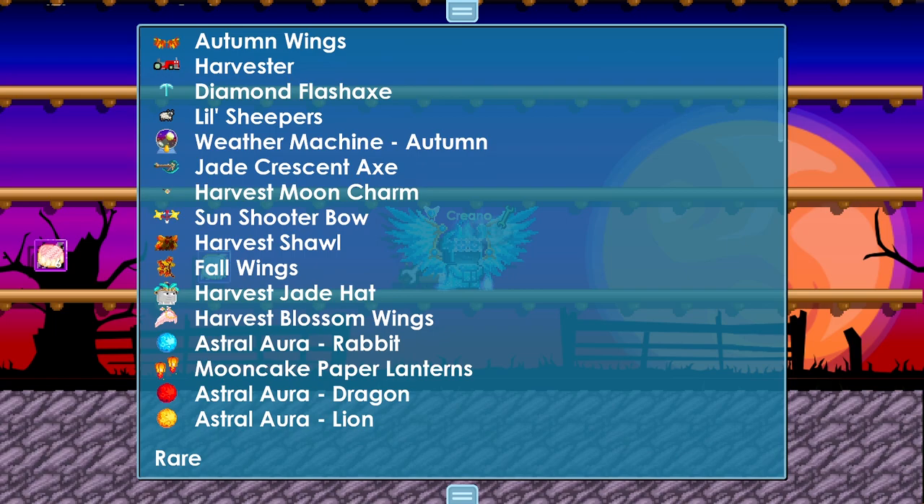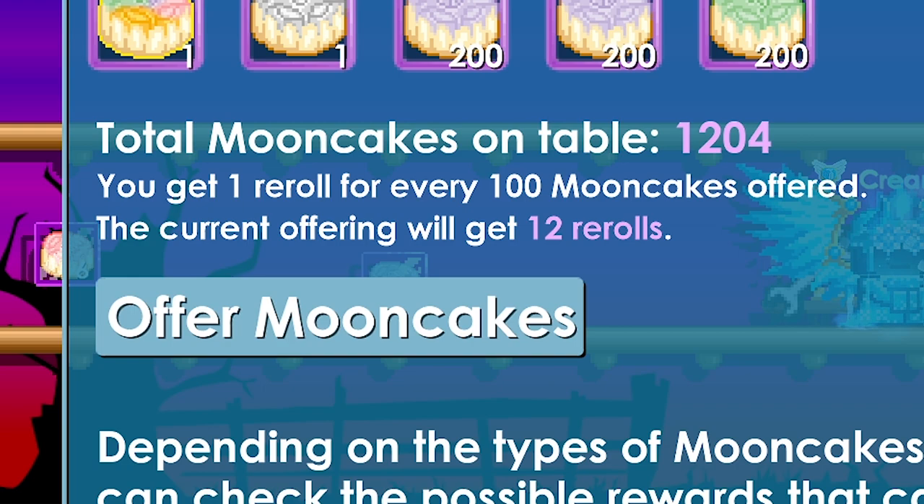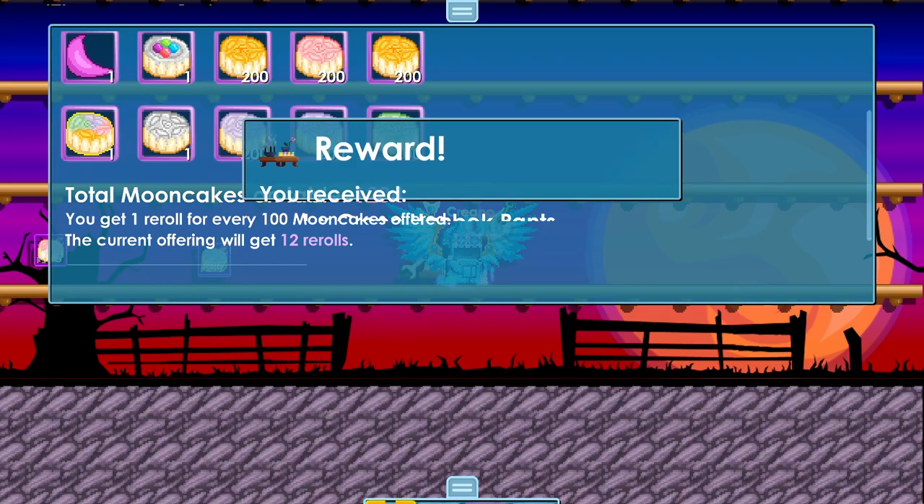We have the four types of rare mooncakes and the rest are basic. Now we have a total of 12 re-rolls, and here's the reward list — now all updated. We get the Diamond Flash Axe and so many good items. And this is where the gacha begins. This button here — Offer Mooncakes — we have 12 re-rolls, meaning 12 spins with a chance to get rare items.